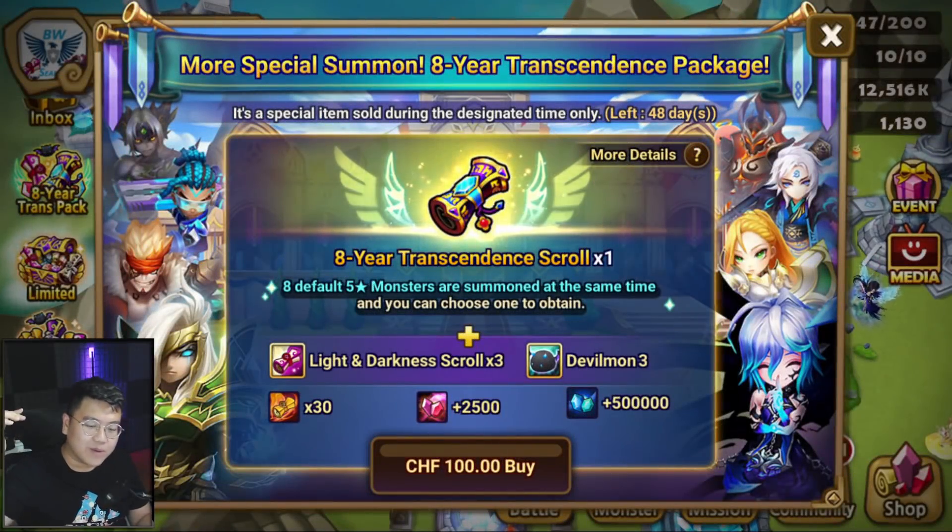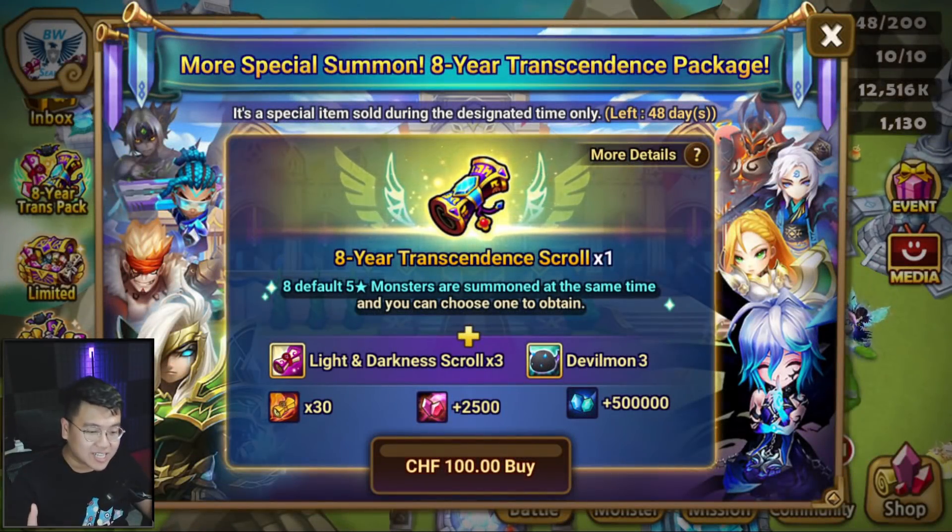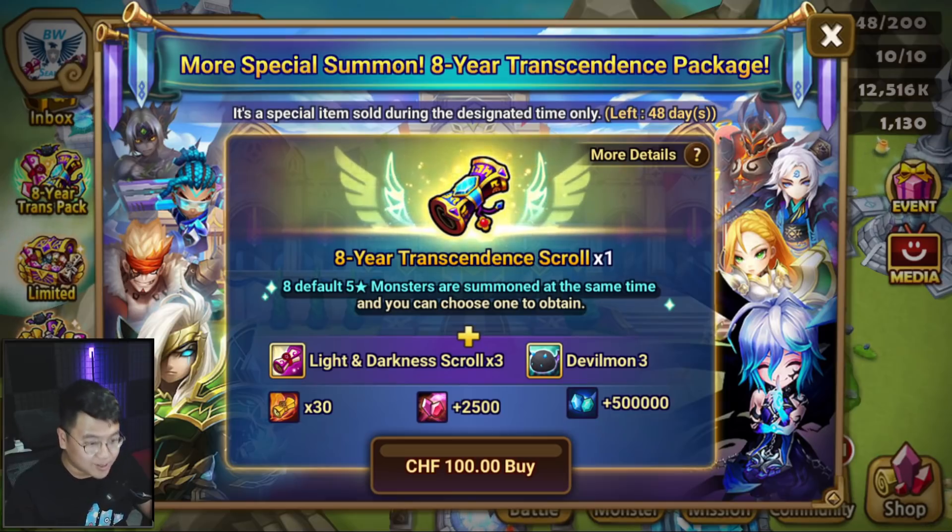Hey guys, Xiaomi, and today we are doing the 8-Year Transcendent Scrolls Summon. This summon session was brought to you by AppGallery from Huawei. You can buy this package with $19 off — amazing. You can use their service to buy anything in Summoner's War with a great discount. I'll leave you guys with a detailed instruction at the end of the video. Now, let's jump right into the summon session.